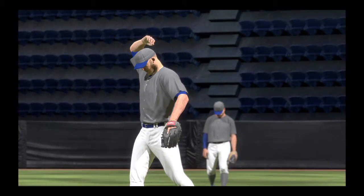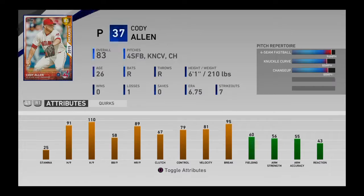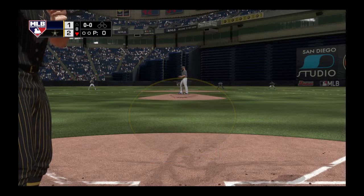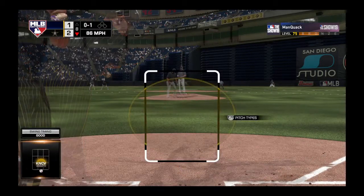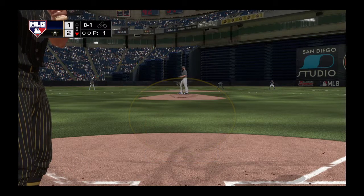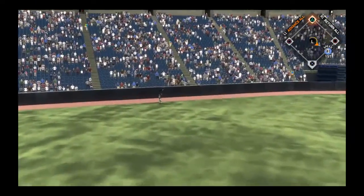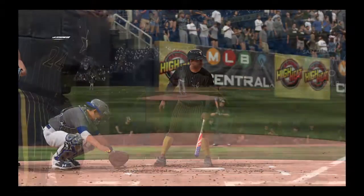Cody Allen is on the pitch at the bullpen in the bottom half of the eighth. Cody Allen. First delivery to him on the way. Foul tip into the catcher's glove — it's strike one. He sends it out to left field — well hit. The fielder is on the warning track as he hauls it in for a loud out number one.